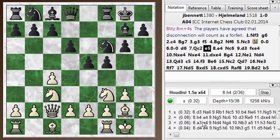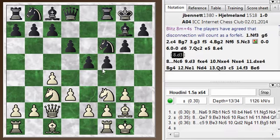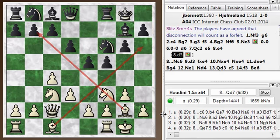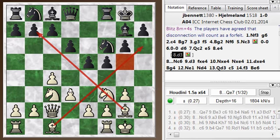Here I could still avoid it and get a decent game by just playing d3. d3 is a very logical move. It just opens up a file for the bishop, and I've got a pawn structure that gives both my bishops good diagonals and a slight edge for white. I have ideas of putting a knight or a bishop on the g4 or g5 square, and expanding on the queenside. So comfortable game.